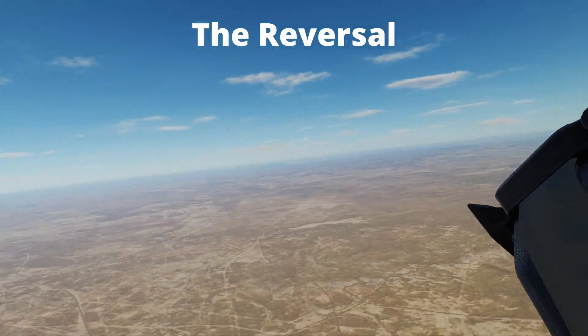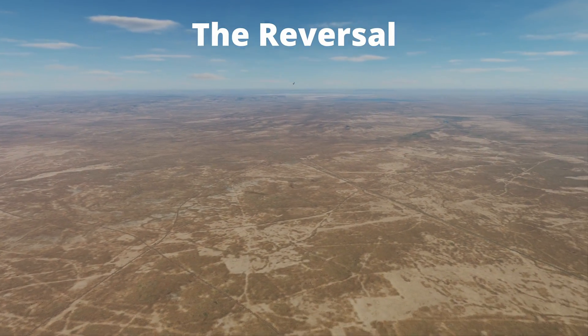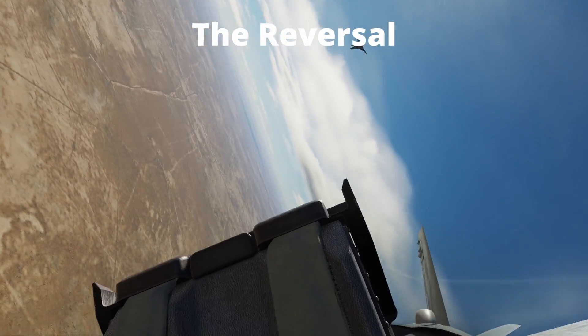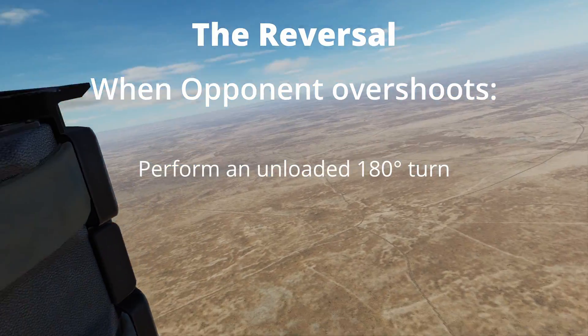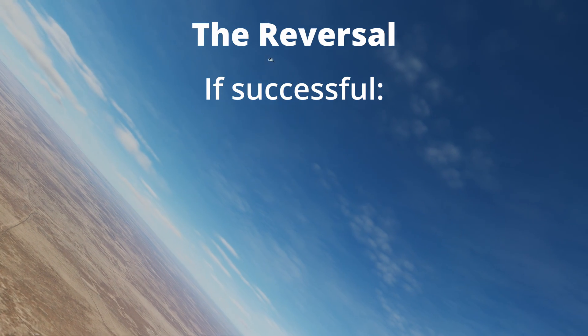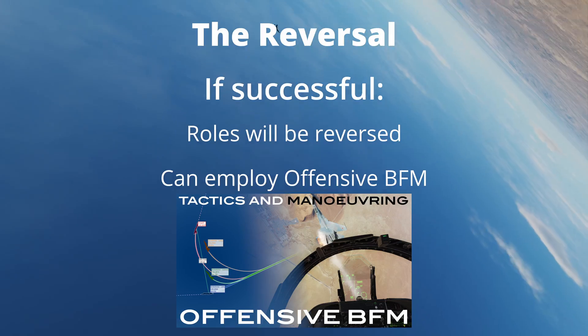When flying in defensive BFM it may become apparent that the attacker will have an enclosed flight path overshoot. When this happens be ready to perform a reversal to flush the attacker out in front. When the opponent overshoots, perform an unloaded 180 degree turn to place the lift vector back on the bandit. If successful you will have reversed the roles and can employ offensive BFM as explained in part 2 of this episode.